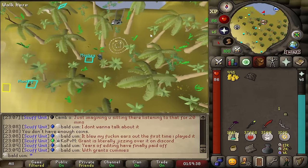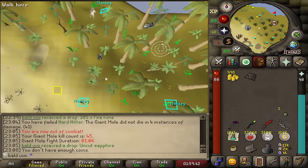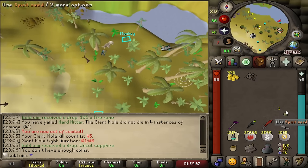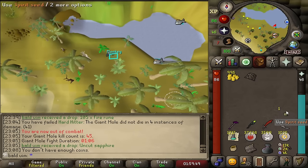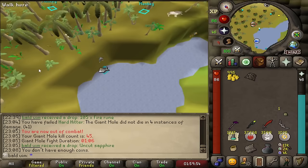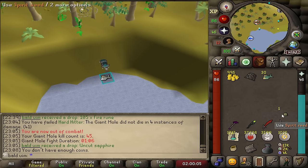I've spent the last three hours or so trying to sort out getting a spirit seed. If I have this in the house, everything just becomes so much quicker and easier — it's unreal. I've been at Giant Mole, as you can see. 45 KC now. I've cleared off all of the KC combat tasks. From the bird's nests, the spirit seed was a 1 in 171 chance, and we got it pretty quickly. Happy with that.